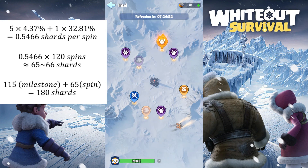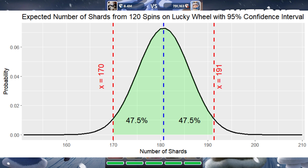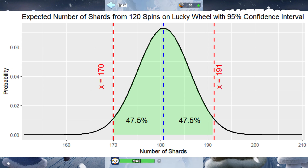If you look at the 95% confidence interval for the number of shards we will get from spinning 120 times, it's around 170 to 191 shards. So if you are very unlucky and get less than 170, know that we all have bad days sometimes and that is okay. But if you get lucky and get more than 191 shards, please know that we are all coming after you.